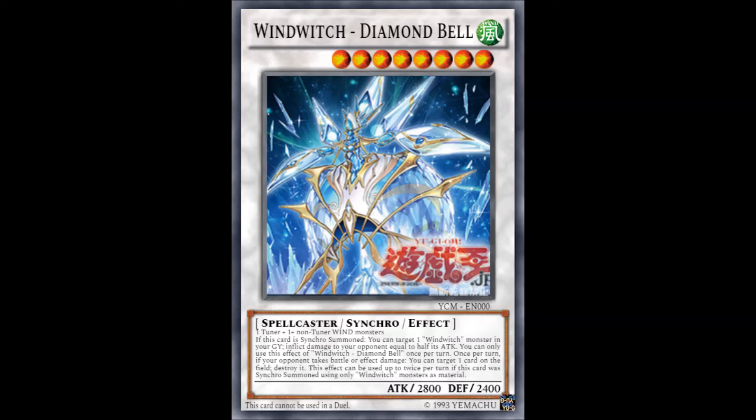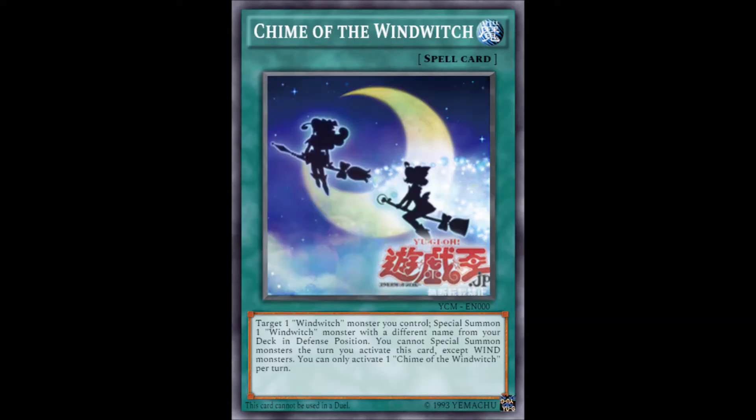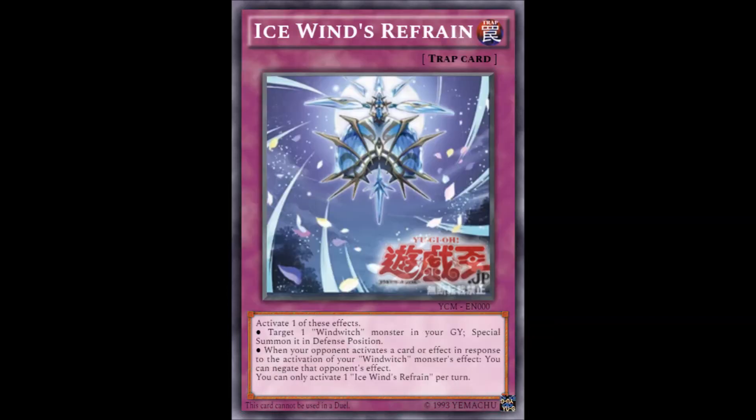Wind Witch Diamond Bell is the new definitive boss monster of the Wind Witch archetype. Chime of the Wind Witch — run 3. Same goes for Icewind's Refrain, although you can ease up on that one a bit, since it's basically a trap version of Monster Reborn but also comes with a nice Omni-Negate in response to a Wind Witch monster's effect — a decent counter-ish card, so run any number of these.